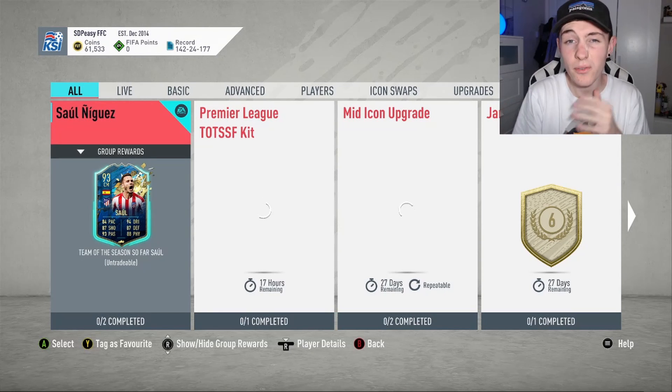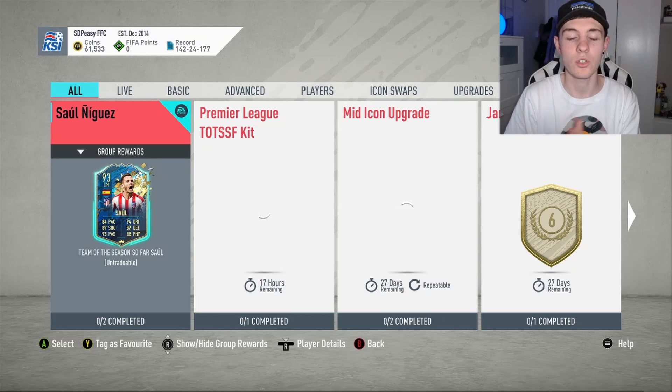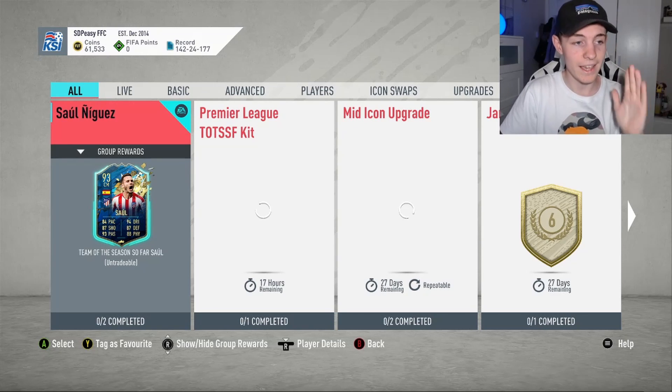We're looking at roughly about 185,000 coins on the Xbox market - obviously it's a little bit more expensive on PC - but 185k on Xbox, which is what I play on, is very fair. Actually it's kind of dirt cheap for a 93-rated endgame card that almost looks like a bit of a TOTY card. It could be mental and it looks mental.